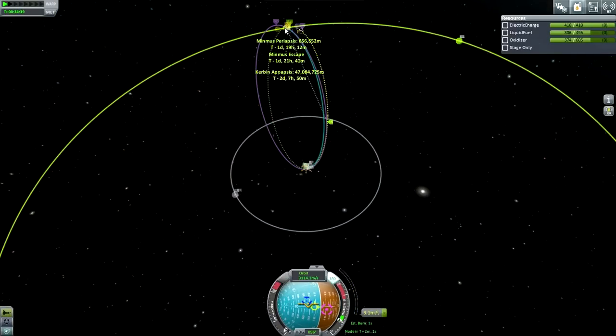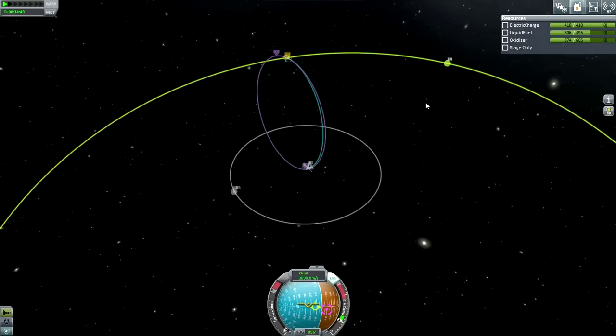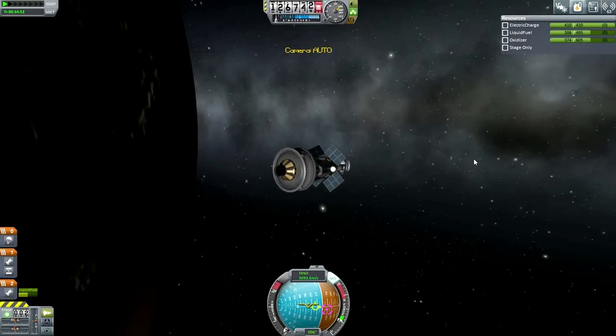That's a pretty jittery encounter - there we go. We've got a Minmus periapsis of 653 kilometers, and that's good. Let's launch another one of these and aim it at the Moon.